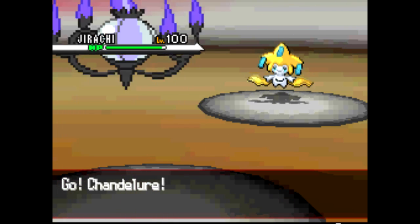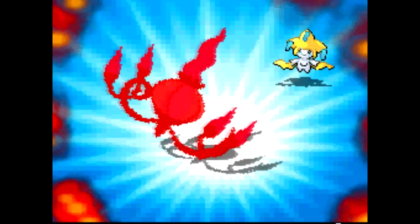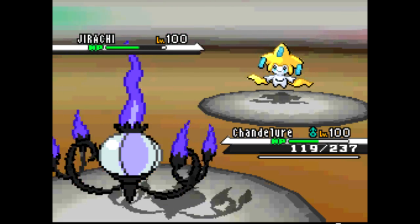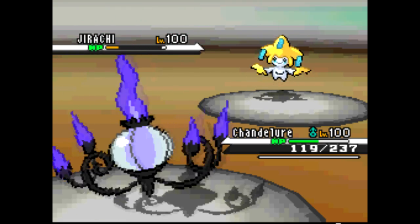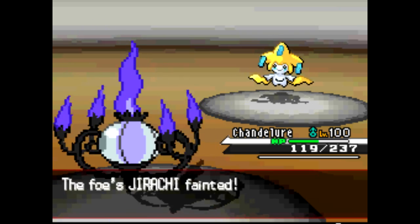I send out Chandelure. I'm just gonna Overheat — because that's what Chandelure does — and that should take out any Jirachi. And it does, so we're gonna get there.